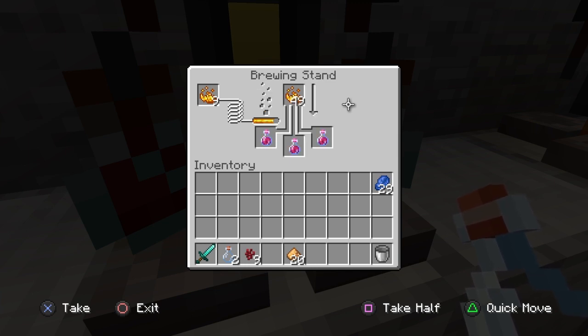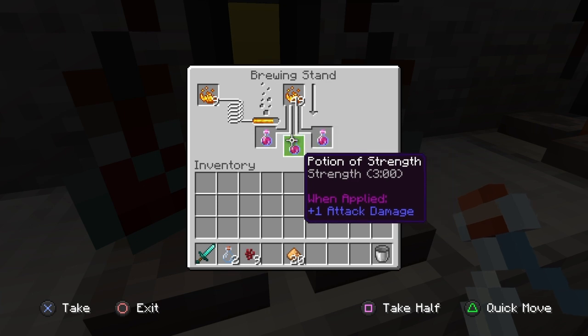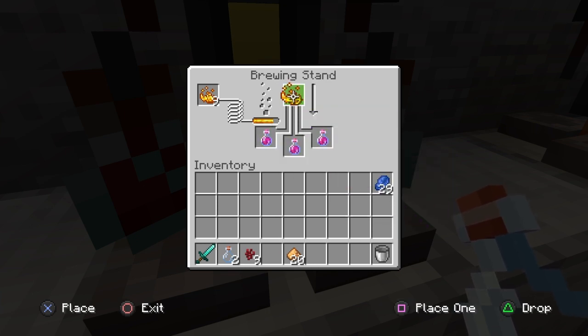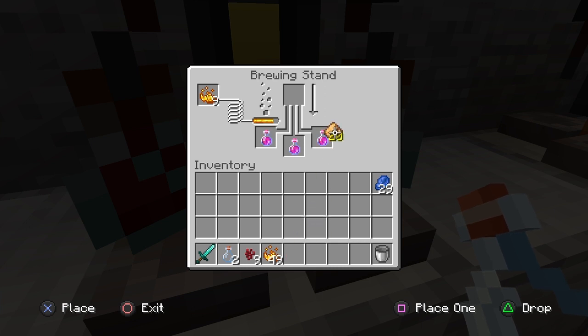Our potion is done. We now have a potion of strength, attack damage plus 1. So we'll take our blaze powder down and add some glowstone dust. This will make it a level 2 potion, which will give us plus 2 to our damage when we attack.